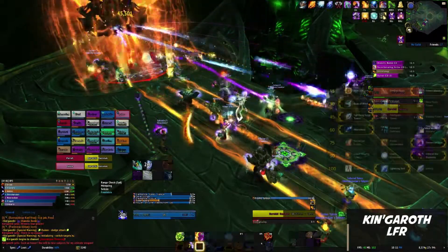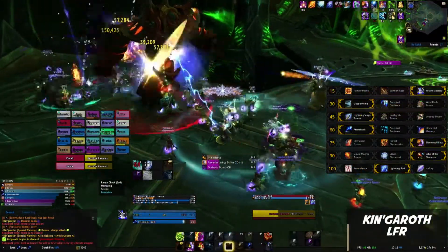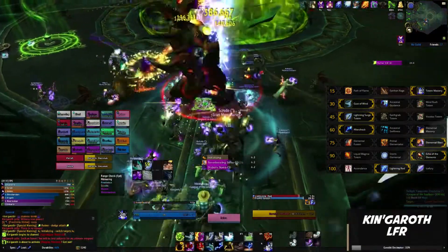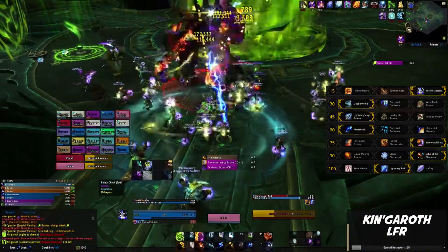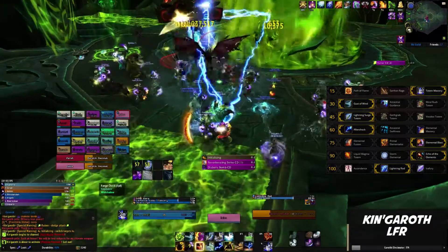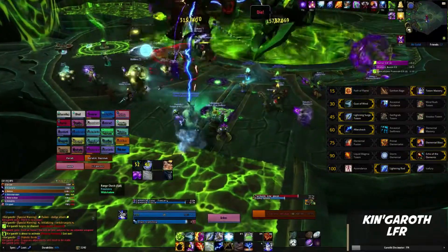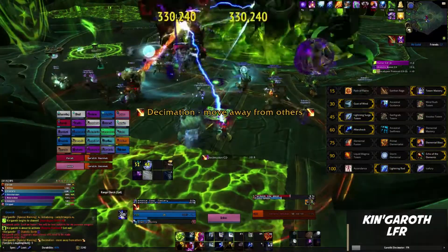For your talents, level 15 will be Totem Mastery — this is a very potent talent and is taken in almost all situations. For level 30 you've got a couple of mobility or utility options; I personally roll with Gust of Wind as it's a short cooldown and will certainly save your bacon from time to time. For level 45 it's a crowd control row; I always roll Lightning Surge as you never know when that AoE stun will come in handy.